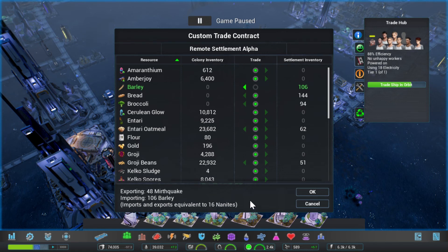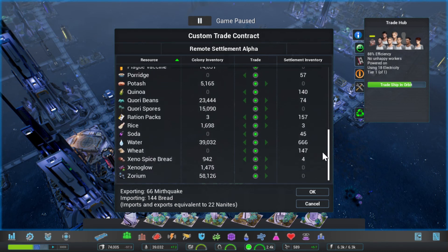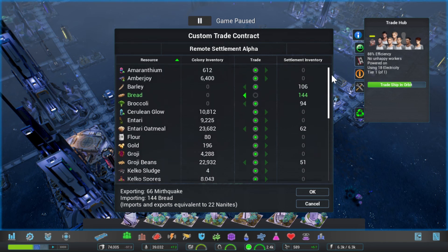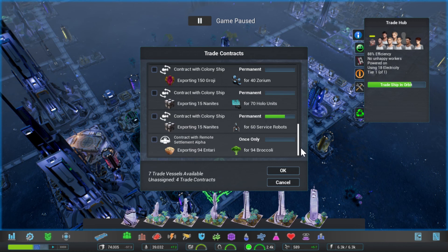I'm trying to understand what the text means by 'imports and exports equivalent to 16 nanites' — as you can see, the quantities are going to be different. This is a one-time thing then — do we just take whatever they have in their inventory and that's that?